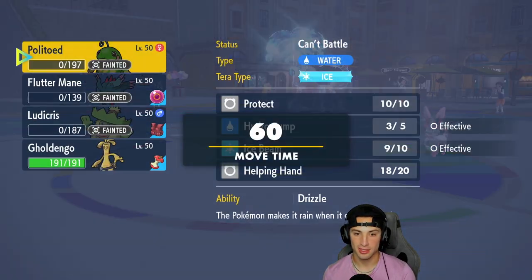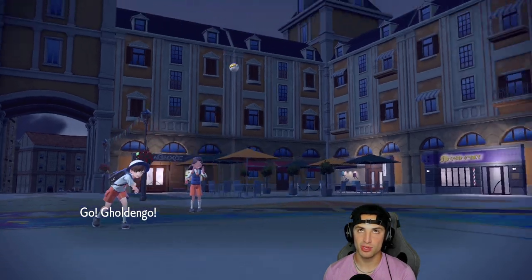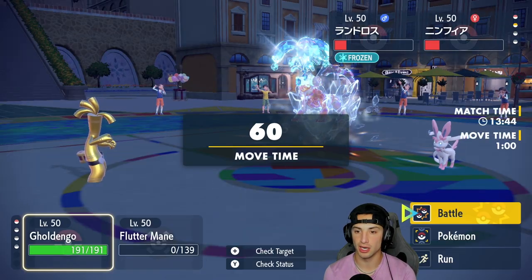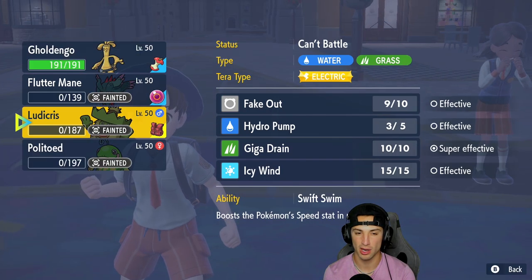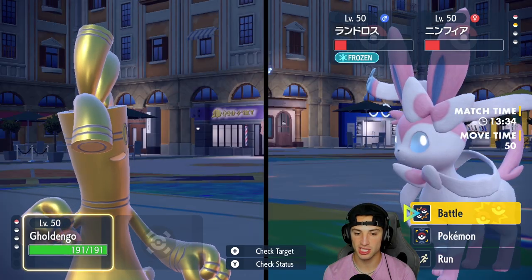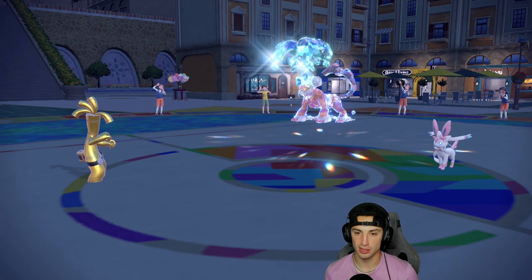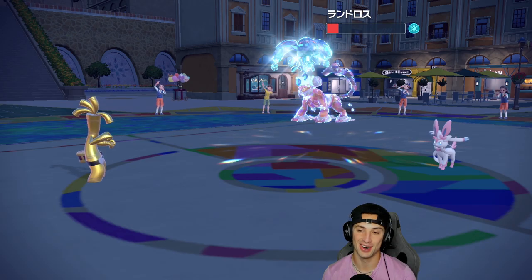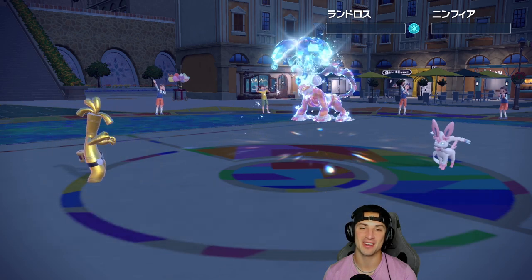Gholdengo at 191 HP — I'm scared of the ground. I think we outspeed the Sylveon, right? Politoed is 90 speed and Gholdengo is 105 so yeah, we outspeed Sylveon. We just have to eat up a Stomping Tantrum or something. We go into Make It Rain — it should be able to KO Lando at that HP. And he's still frozen solid. Make It Rain comes out and it picks up the double KO. Match number one with Politoed and Ludicolo — put it in the W column!